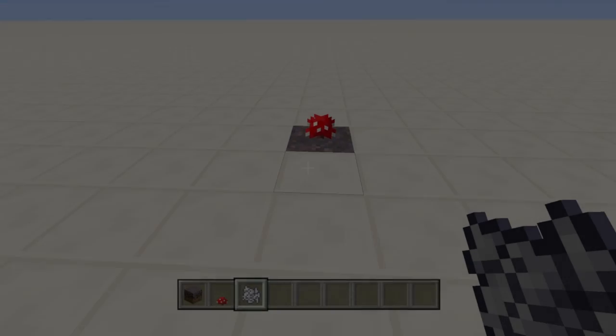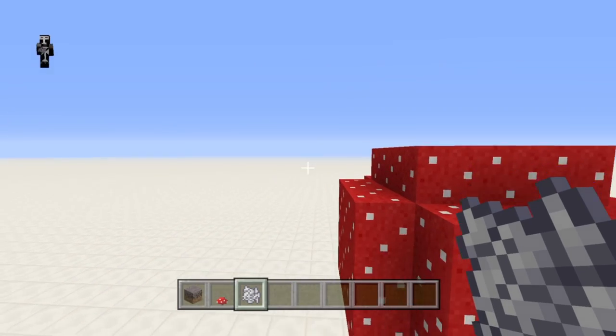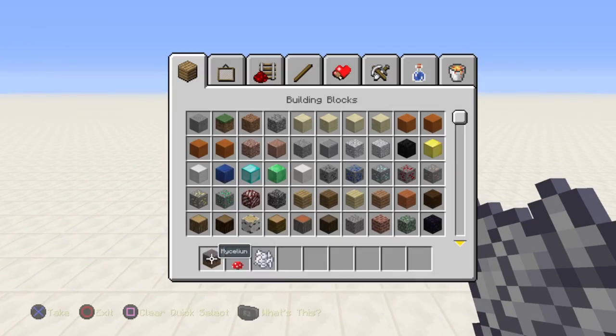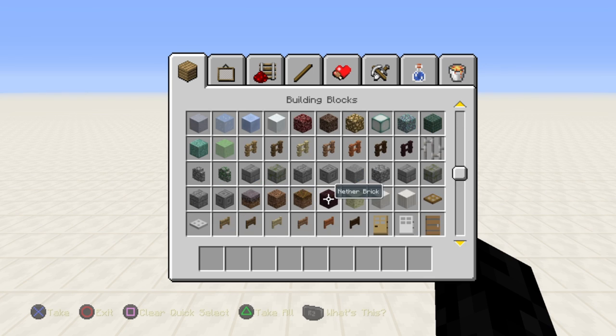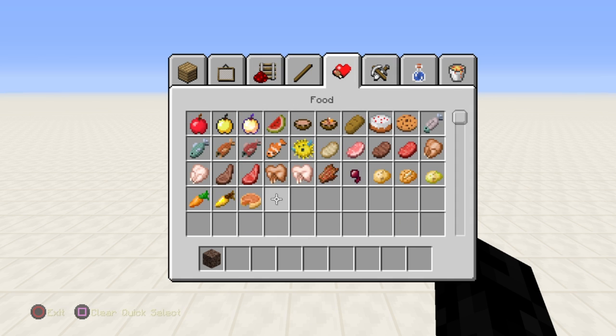Hello everyone, today I'll be showing you how to build a fully automatic mushroom farm. It's a cell-style farm, meaning you can stack one on top of another, next to each other, and put them all in a very compact space until you have as many as you want.